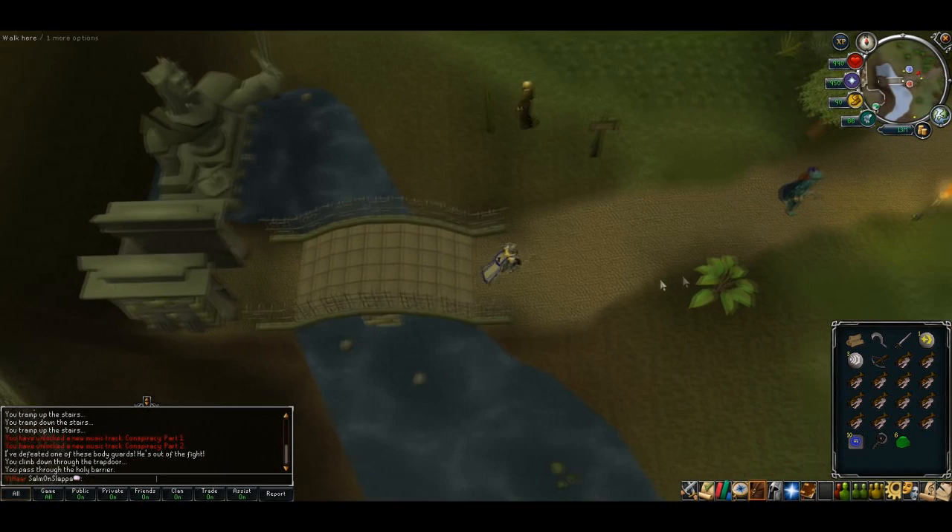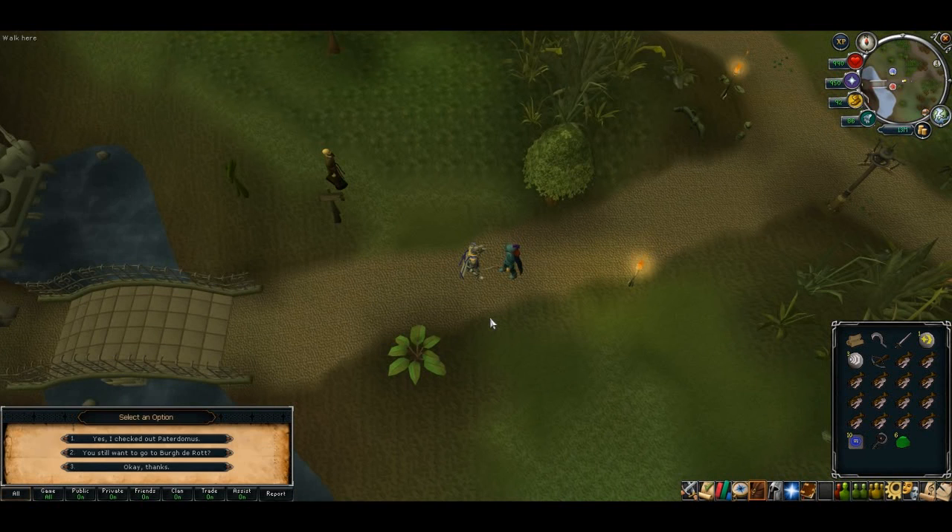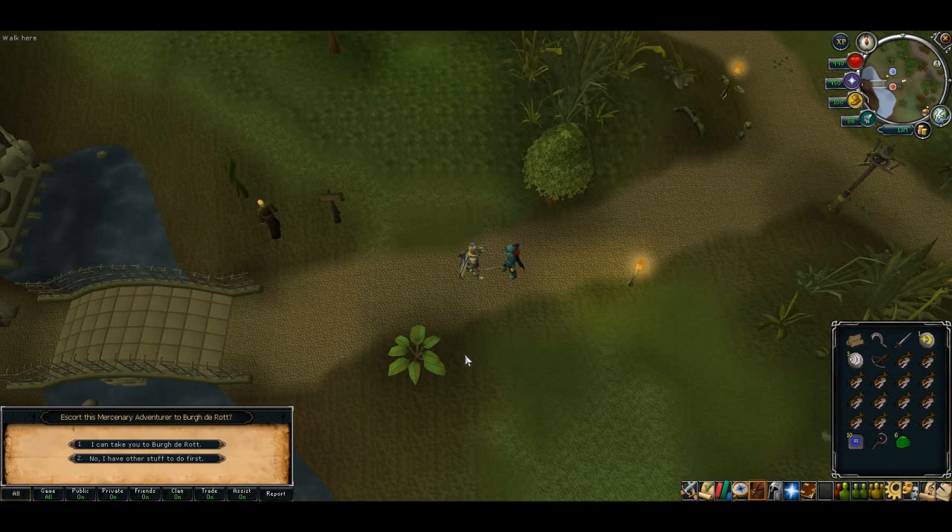Once you've finished talking to him, head outside to the south and talk to the mercenary again. He'll ask you to take him down to Birda Row. To do this you'll be doing a Temple Trekking run — it's pretty straightforward. If you've never done it before you can look up a guide, but I'll try to explain as we go through.